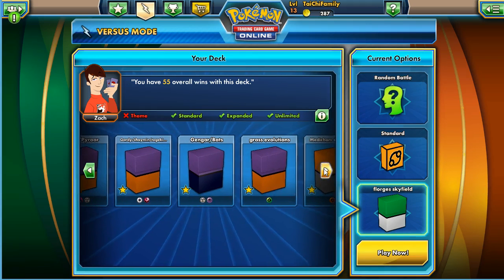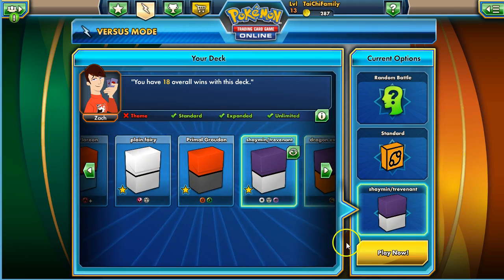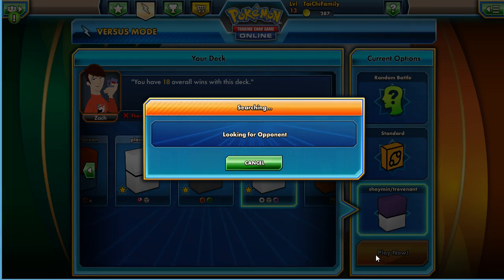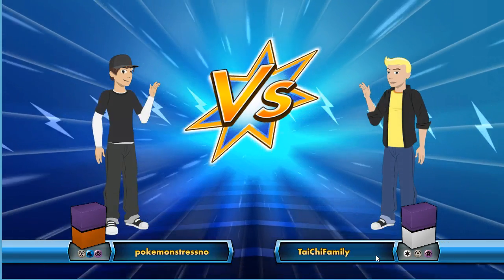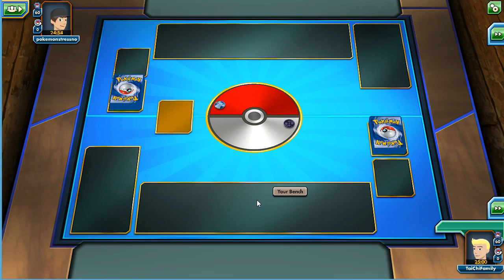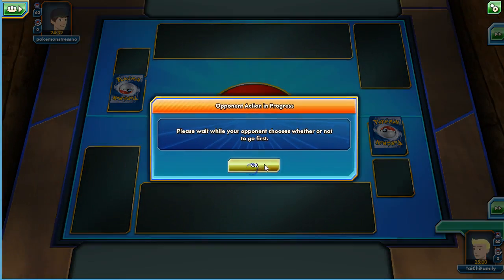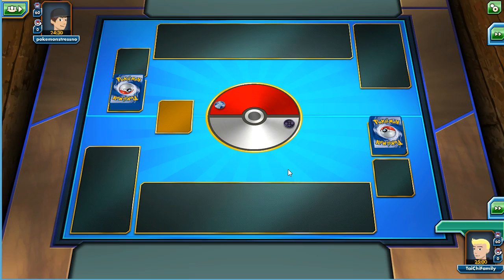One of the few decks that this has a little bit of trouble with is Wobbufet. We do run into those every now and then, so it'll be a good challenge. Maybe you can see a full game. Wobbufet obviously keeps the item lock from happening. Alright — water and psychic types, so he might be using Wobbufet. We'll see. Got a heads Xerneas coin, so maybe he's playing fairies — I didn't see fairies in there though.